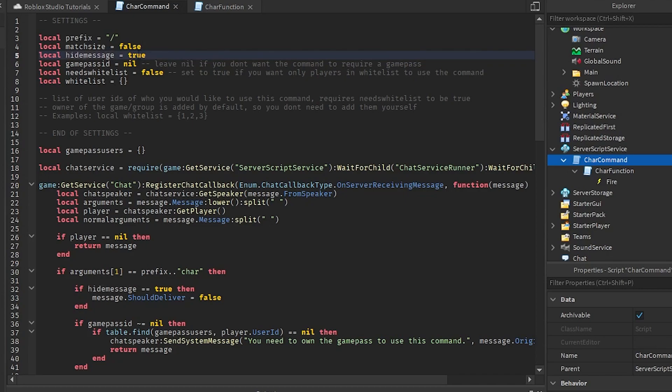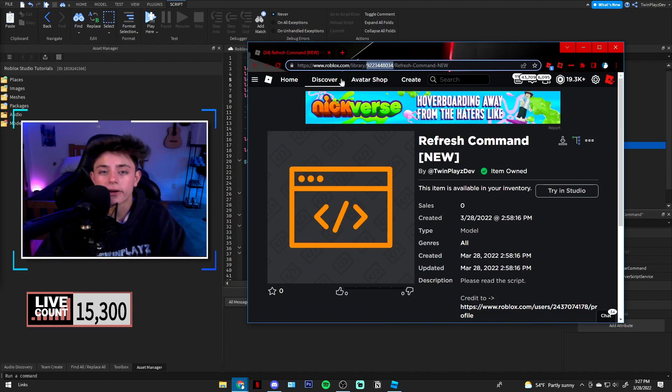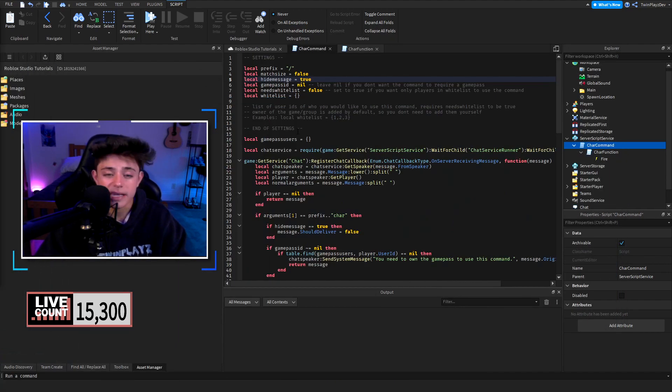If you have a game pass ID — meaning players will need a game pass to use this command — you're going to create a game pass, click on the link, and grab the number right here. Put that number into the game pass ID field. Later in the script, it will check if the player has the game pass or not.